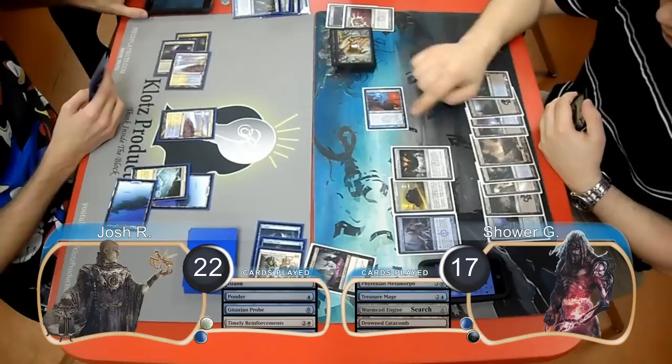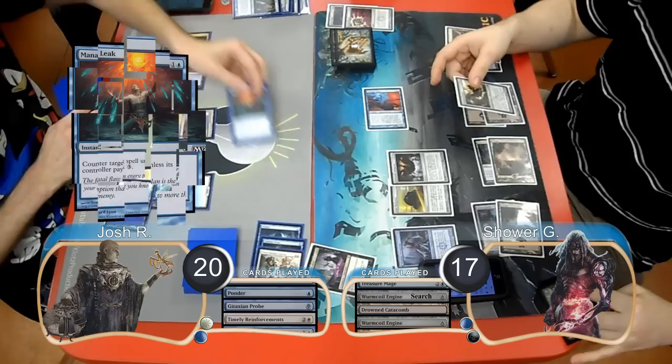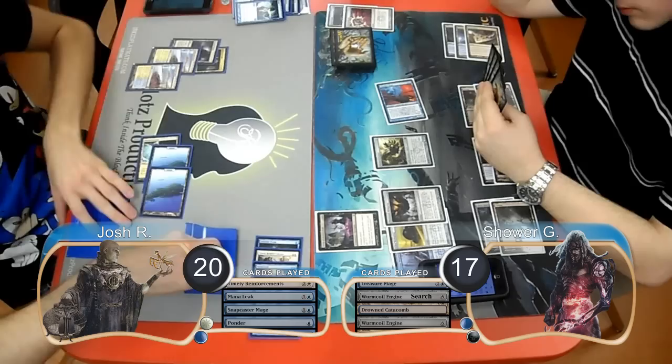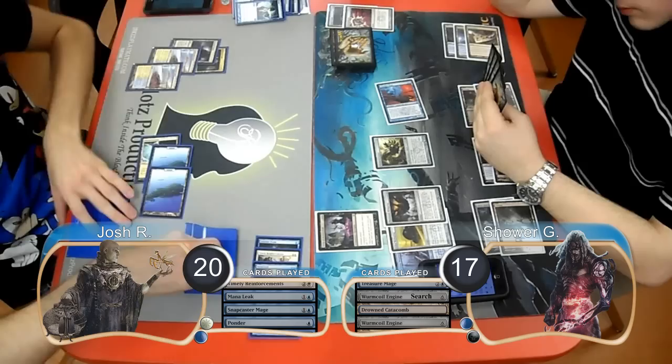Shower attacked with his Treasure Mage, taking Josh back to 20. He then had enough lands to play a Wormcoil Engine and leave Mana Leak mana open, so that's what he did. Josh had the Mana Leak, but Shower was able to just pay it, so his Wormcoil resolved. Josh played another Snapcaster Mage to flash back his Ponder and rearrange the cards on top of his library, then played another Ponder and found himself an Oblivion Ring, which he used to exile Shower's Wormcoil.